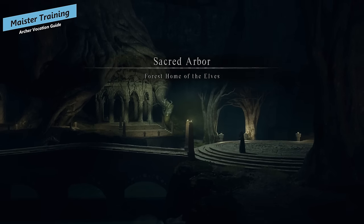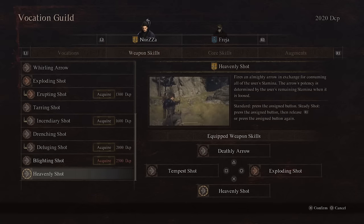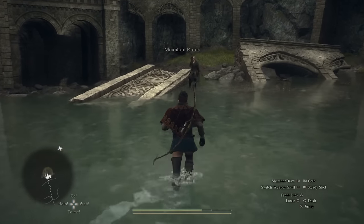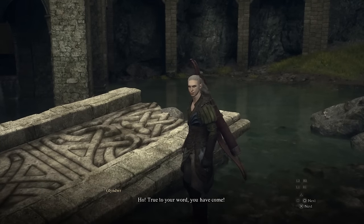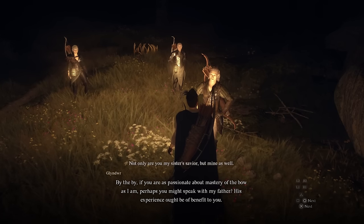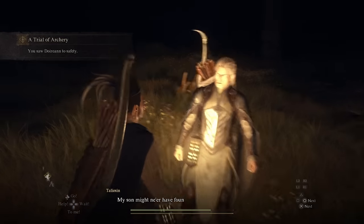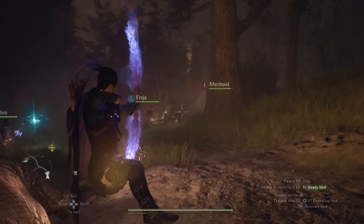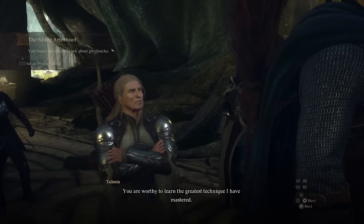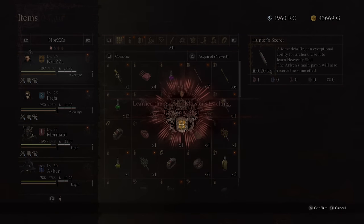The vocation maester is Talizan, an elf in the Sacred Arbor. To unlock the maester skill called heavenly shot you'll need to do a couple of quests. First, run into Gwendia in Vernworth and after talking to him start his quest Gift of the Bow — you get a really good ring from it. Then complete the Trial of Archery as his next quest, and Talizan will give you heavenly shot. Note you may need to reach around rank six in archer first — once I hit that, he actually sought me out while I was in Arbor.